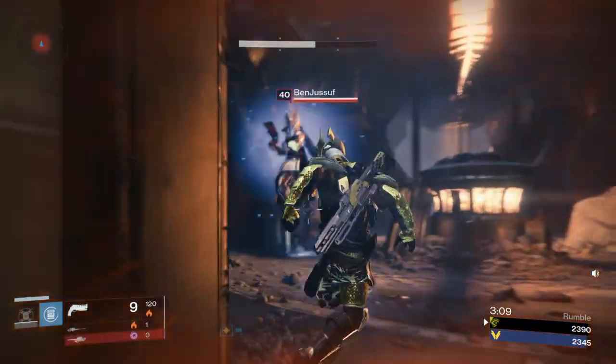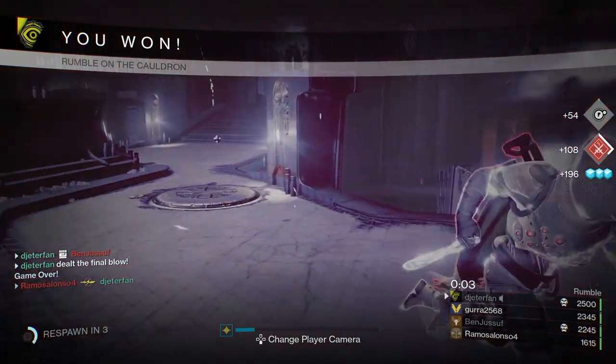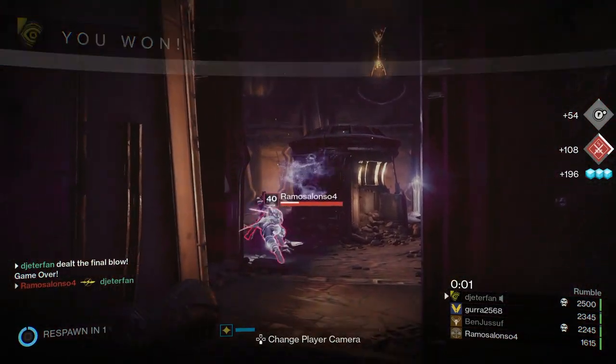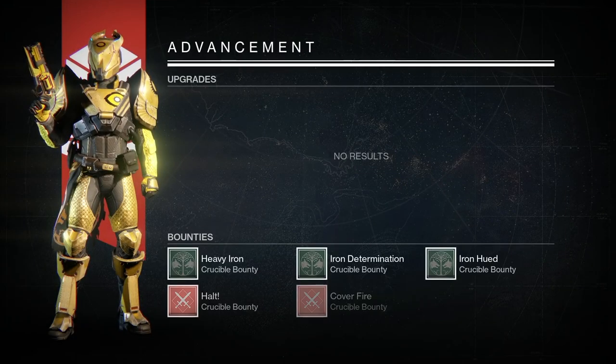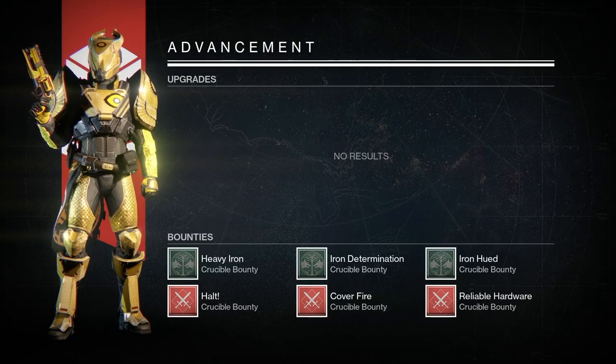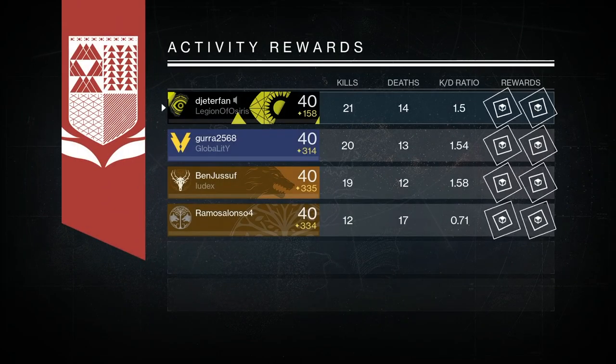I've got one more kill in me — let's go, bro! That was the guy in first place — we won it! We won it with the shoulder charge! Oh my god. Yo, that guy's got to be salty. I just spawn killed him twice in a row with my shoulder charge. Damn, he's got to be pissed because I know I would be. 21 kills, 14 deaths — 1.5 KD. He had 20 kills with 13 deaths.